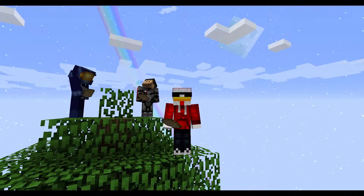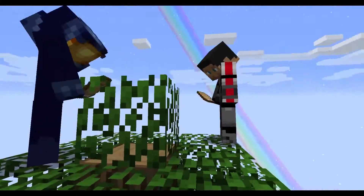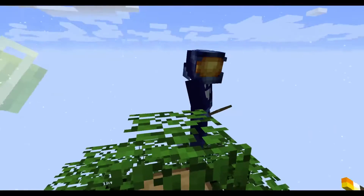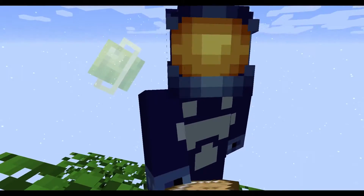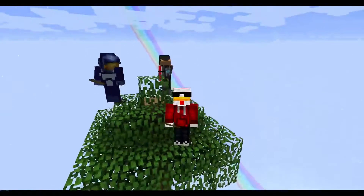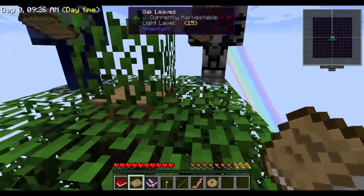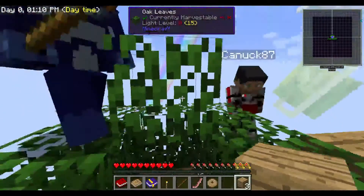Oh hello everybody, welcome to Sky Factory! It was pretty scary, wasn't it guys? We have got — my right, this sexy man right here, his name is — and over here in the blue we have got Gluten Pills. Hello! So we are playing a game of Sky Factory, and if you notice we are standing on top of a large tree floating in the abyss. Yeah, it's kind of scary, it's terrifying. I don't even know what we're doing. This is called Sky Factory — we have to build off of this tree and not die.